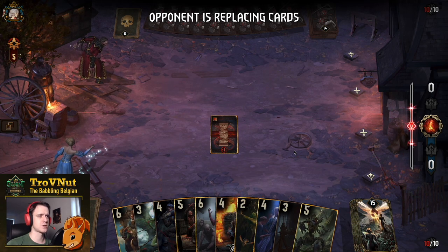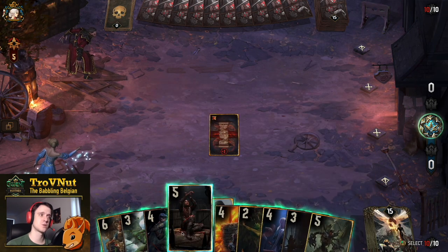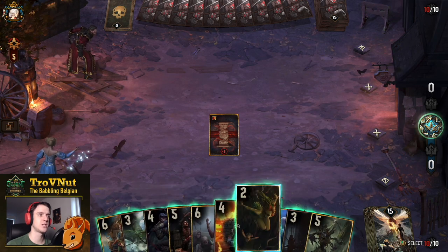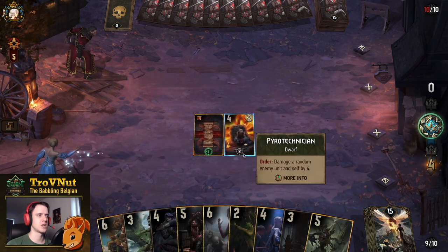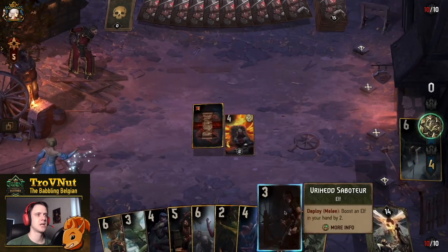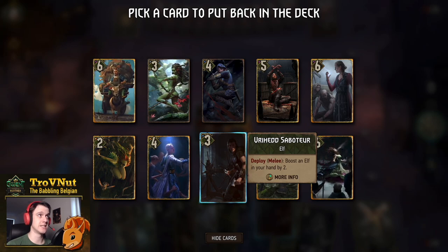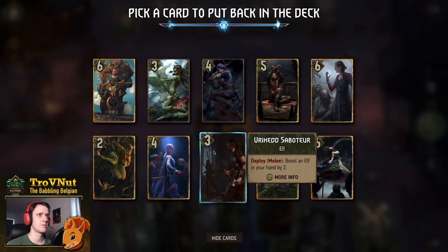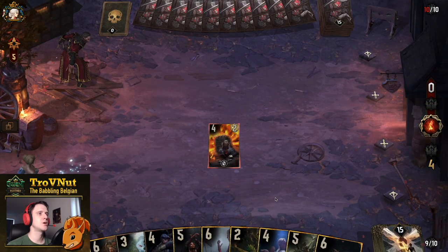I can use the Cursed Scroll now to get Ithelin into hand - she gives four boost, so we need another hand booster afterwards. We don't have Waters of Broculon here but that doesn't really matter at this point. A good start is the Pyrotechnician, then use the Cursed Scroll to get Ithelin and put the Vryhat Saboteur at the bottom of the deck. Pretty okay start, though against Arrakas Swarm the Dwarf isn't going to do much.